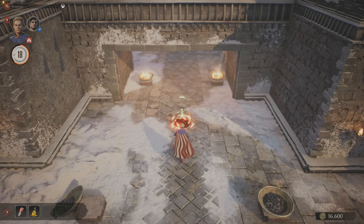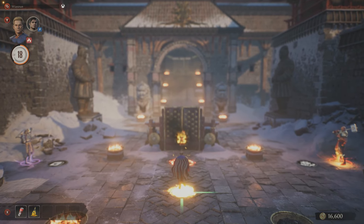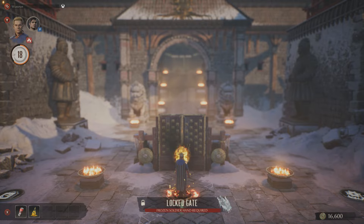How you doing, guys? Adamski here. Let me very quickly show you the location of Frozen Soldier Hand, so you can open this gate in the Rampart Mesa. All right, so let's just get there.